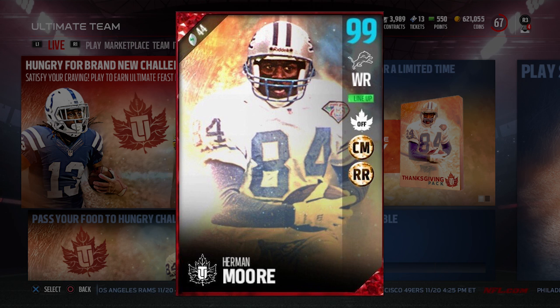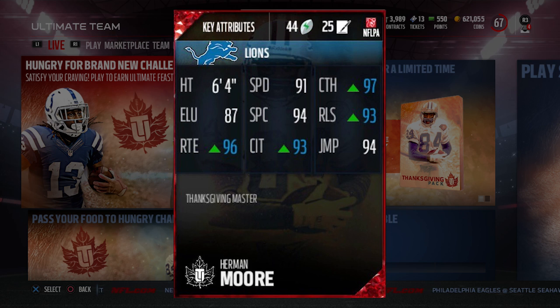You see it on the screen there. This was actually tweeted by MUTGuru, so this is absolutely true. This card will now move up to a 97 for catching, a 93 for release, a 96 for route running, and a 93 for catching in traffic. Crazy attributes.